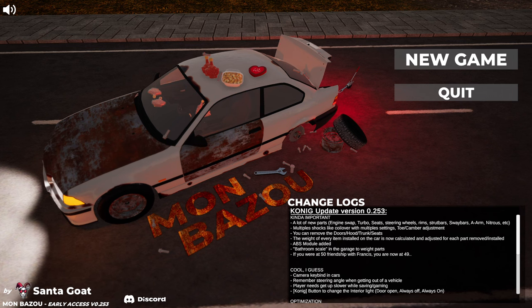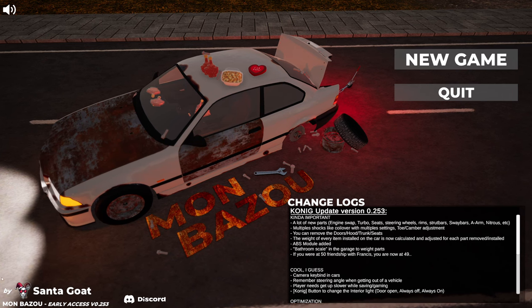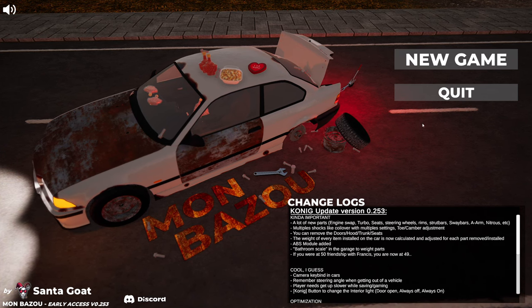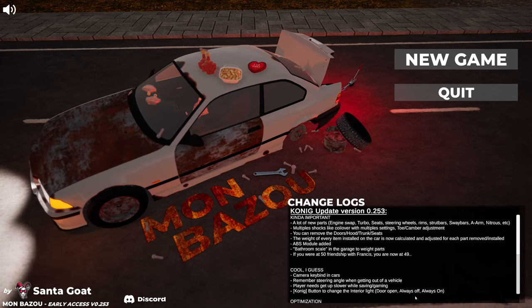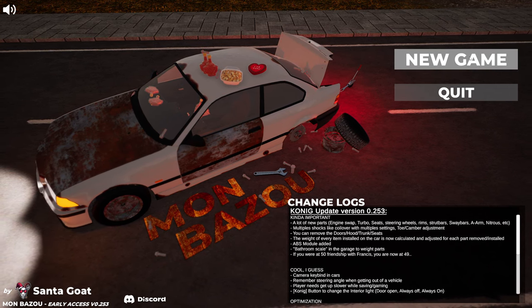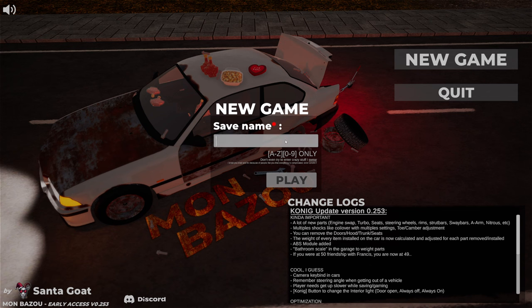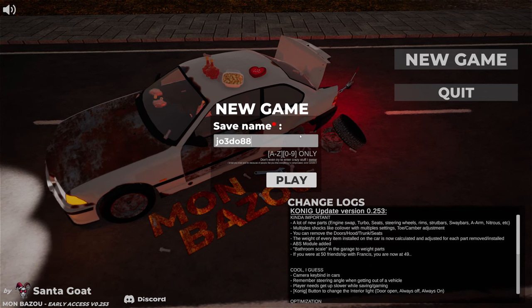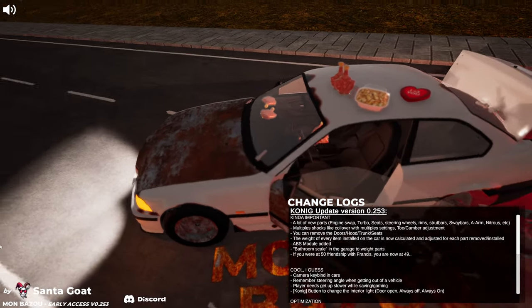It is early access - you can see at the bottom left-hand corner of the screen, early access v0.253. There are new things that have been added, but I don't know what's new because I've not played the old version. So, save name will be... what are we going to call ourselves? We'll just call ourselves J03-D088Y. And into the car we get.